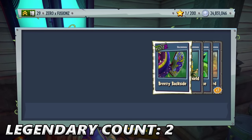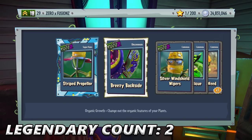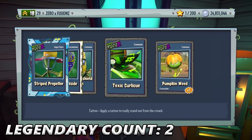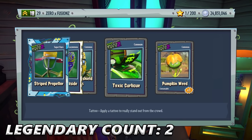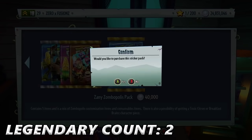I want to see some more legendaries — like Computer Scientist or something. We get Stripped Propeller, Breezy Backslide, Silver Windshield Wipers, and a new tattoo for the Toxic Citron character. So we're definitely going to put that on. And we also get three Pumpkin Weeds.